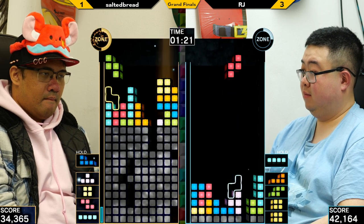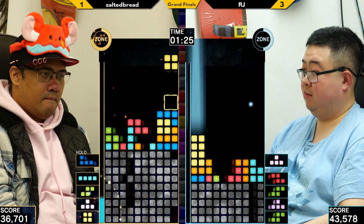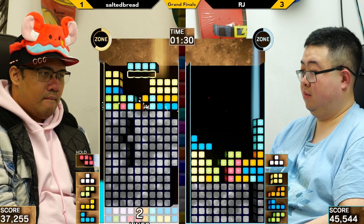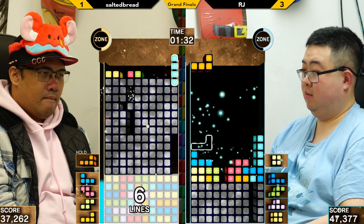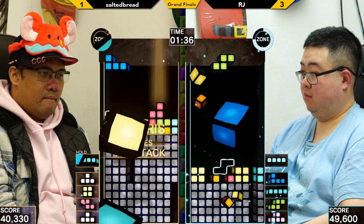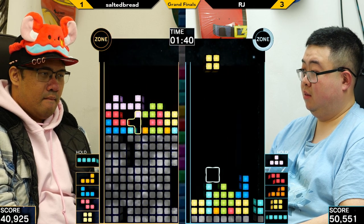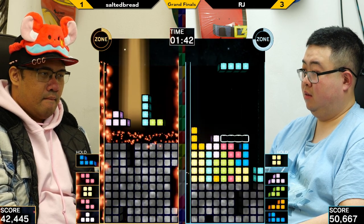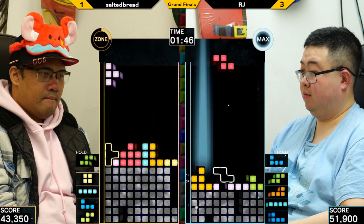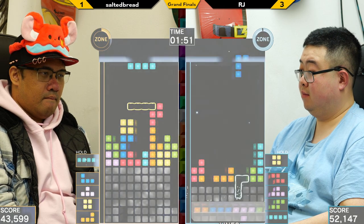Salted looking for this T-spin — there it is, he does get the L. Does he find the TST? No. The board is a little too jagged and he's going to have to make compromises. Pretty clean walls for Salted. Slight misdrop on the S there, but nice L-spin to fix it — great fix. Both players trying to get to a safe state as we get closer to Phase 3.